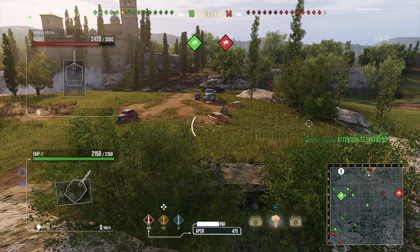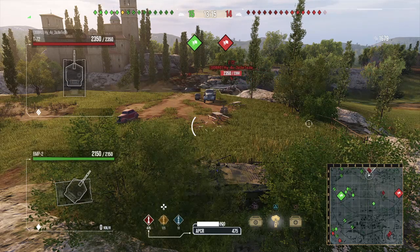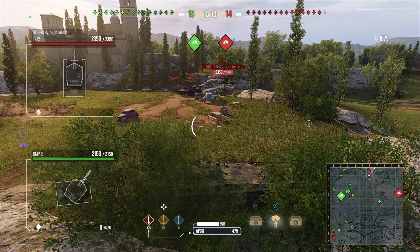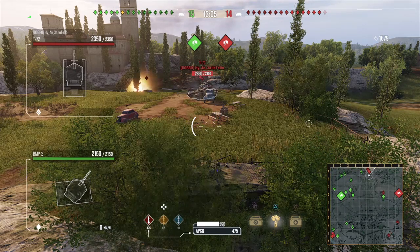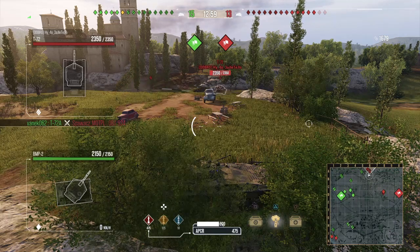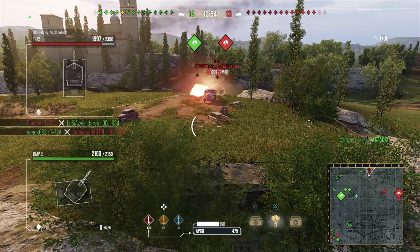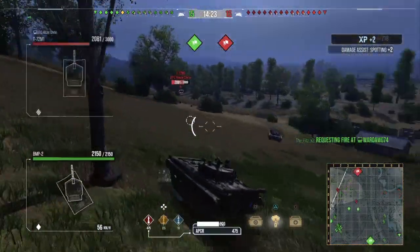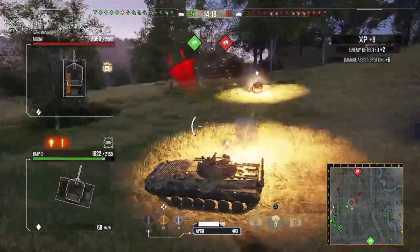How should you use it then? This is a harder question to answer because it's very specific to every scenario. I'm sure everybody has messed around with a garden hose — the water doesn't flow in a perfectly straight stream when you move it. That's basically the principle of auto-aim. The most effective way to use it is on a stationary target, or a target that's driving directly towards you or away from you.